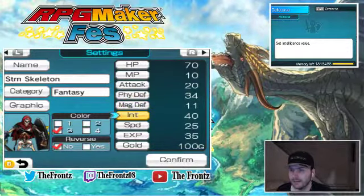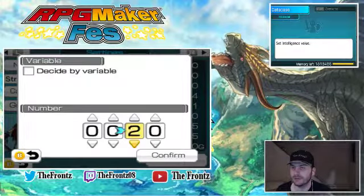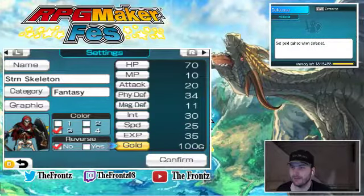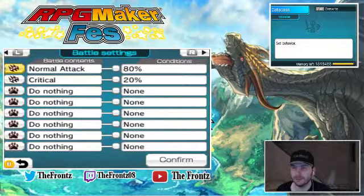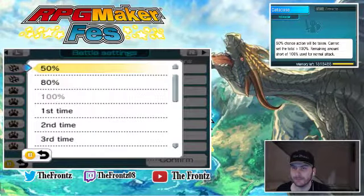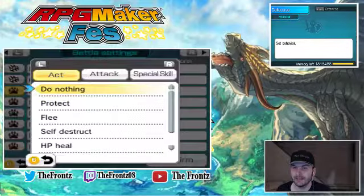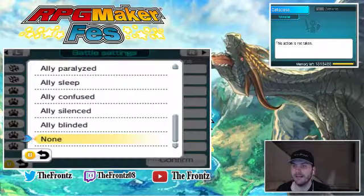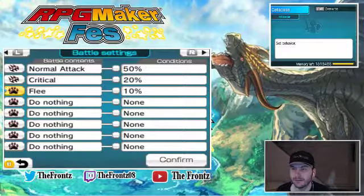Magic defense and intelligence, we'll put that down to 30. Feet of 25, experience of 35 and 100 gold. It has normal attack and critical — we're going to put that down to 50. Because we're going to add a flee at 10%, just for the heck of it.